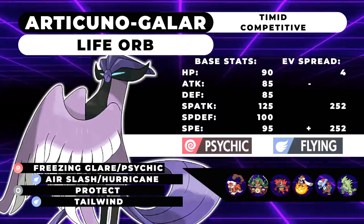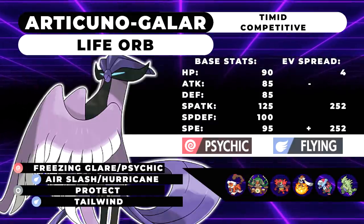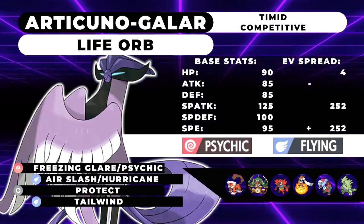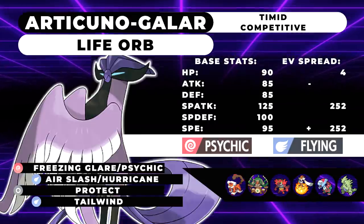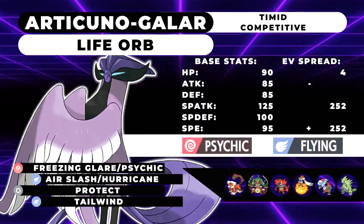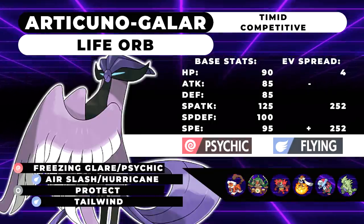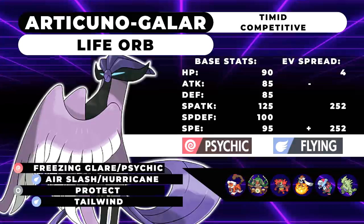It's relatively bulky on the special side while still being decently fast and hitting like a truck. It has the ability Competitive, which makes it so if any of its stats are lowered by an opposing Pokémon, it'll get +2 in Special Attack. That's super solid against Intimidate Pokémon on lead, making this thing a phenomenal lead in VGC. I have three movesets for you guys today, and each one is really, really good. I think this thing is going to be solid in the format, especially as a Dynamax Pokémon.